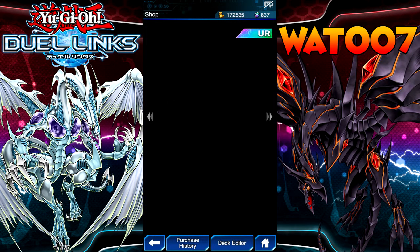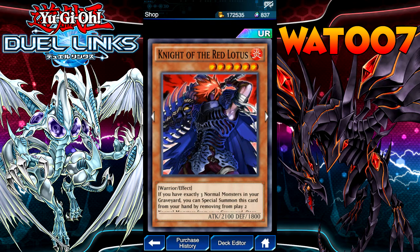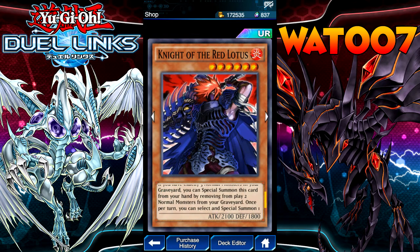Let's do a quick rundown before we open up some packs. We got Knight of the Red and No-Kiss. If you have exactly three normal monsters in the Graveyard, you can Special Summon this card from your hand. By removing two normal monsters from your Graveyard, once per turn you can Special Summon one level four or lower normal monster from the Graveyard. That's really good.